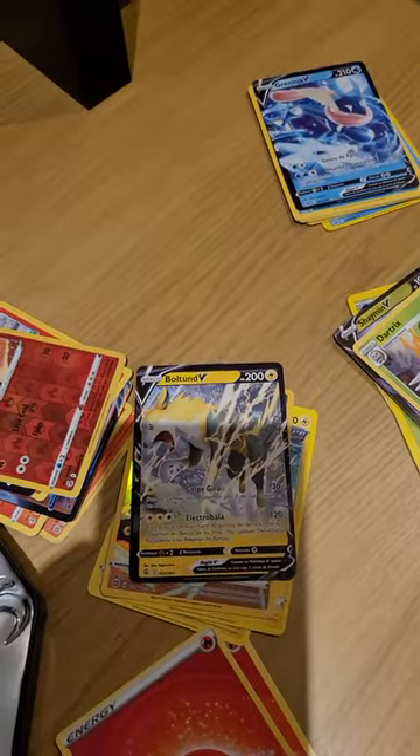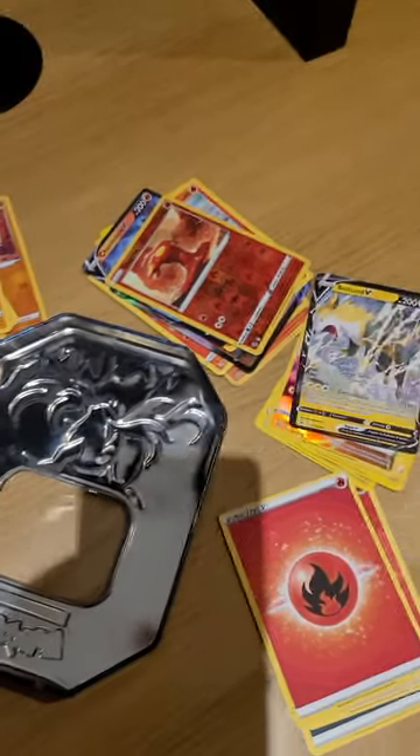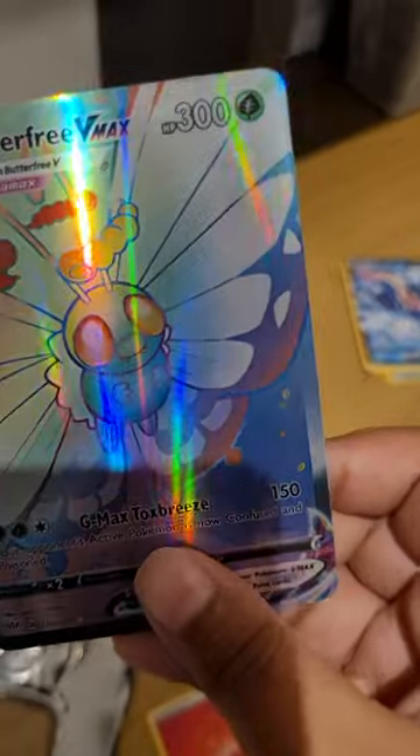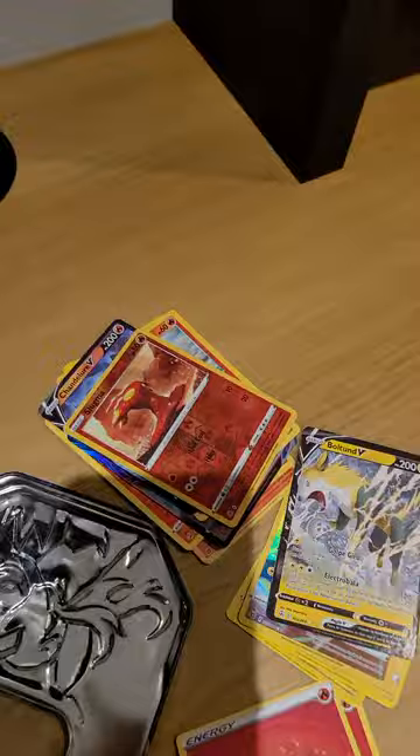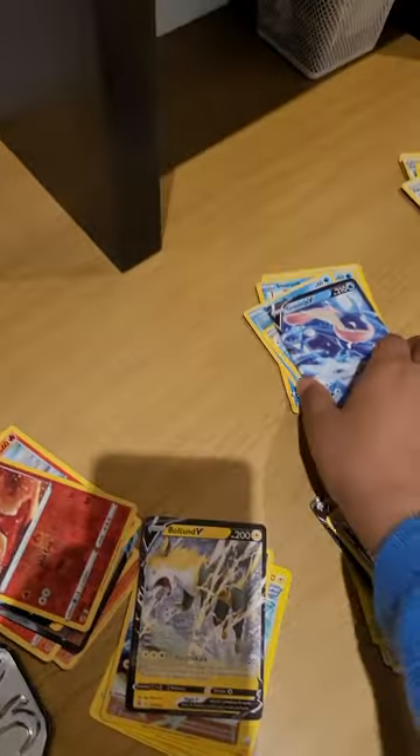We got Crobat and this is an Italian Rillaboom — that looks sick. I've never seen a Rillaboom wield two drumsticks before. And then we got Shaymin V. Some of these I got from a friend — actually, I know most of them are fake. So we got Shaymin V and then we have the one and only Bulbasaur V-Star — at least I think this is a V-Star. If I get a V-Star from another country and I don't know, I'm going to be freaking out.